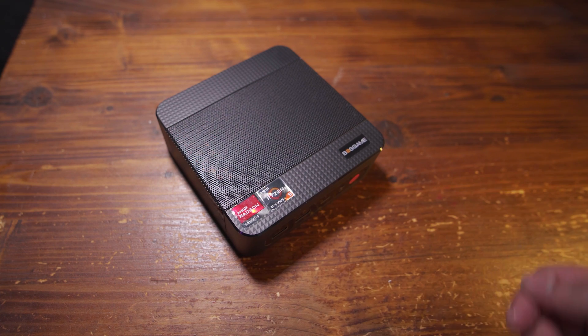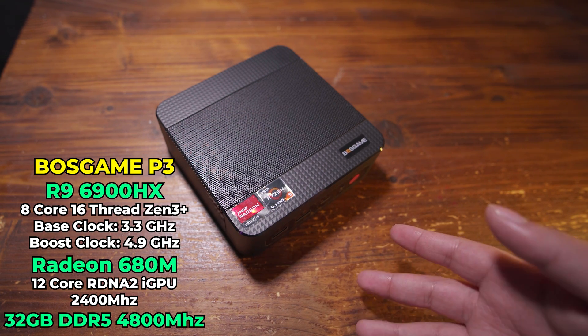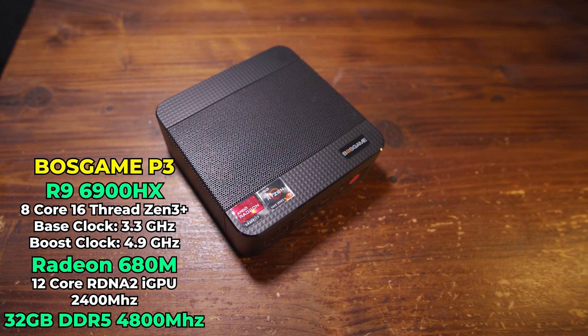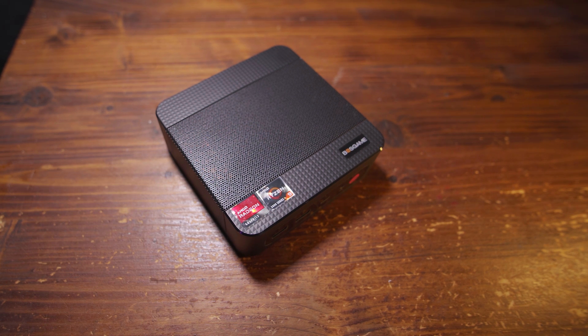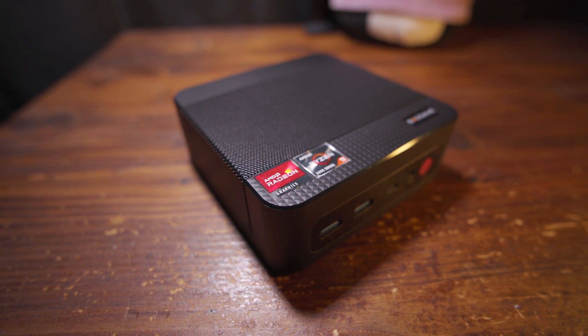The chip in here, the 6900HX, is rocking 8 Zen 3+ cores — not that different from the 5800H — but where it differs is the 12 RDNA 2 cores in the 680M iGPU. On the 6900HX, the 680M can clock all the way up to 2400MHz, though it depends on available TDP and cooling. Combine that with 32GB of DDR5 memory running at 4800MHz and a 1TB SSD, and you have a pretty decent computer.